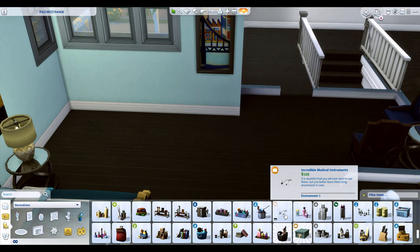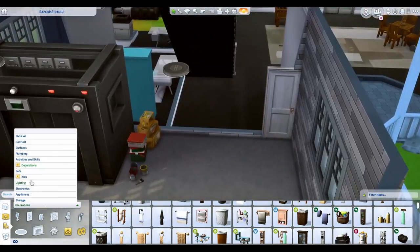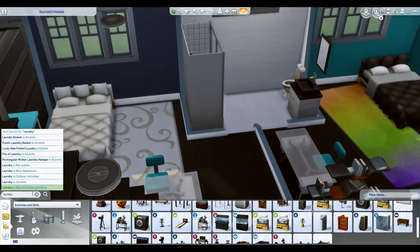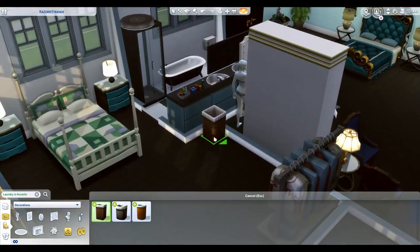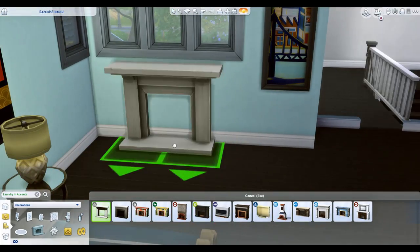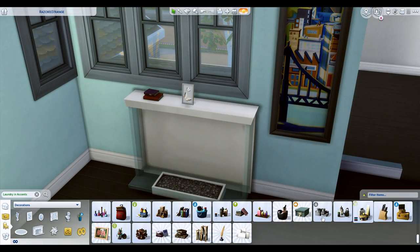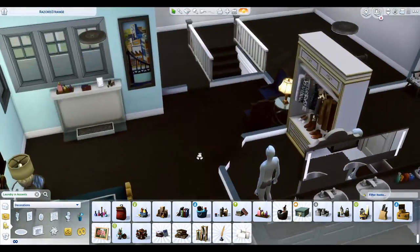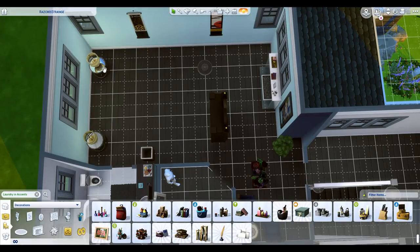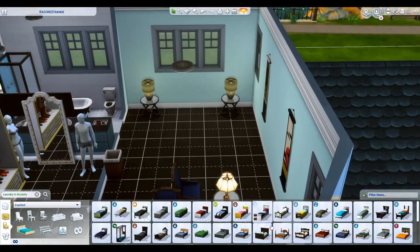There's a nicer bedroom off the actual master compared to the one downstairs, and the master still gets a nicer bathroom. There's laundry out in the garage, and I put laundry baskets in every room. There's an official guest bedroom too — you can always repurpose that as a studio or an office.